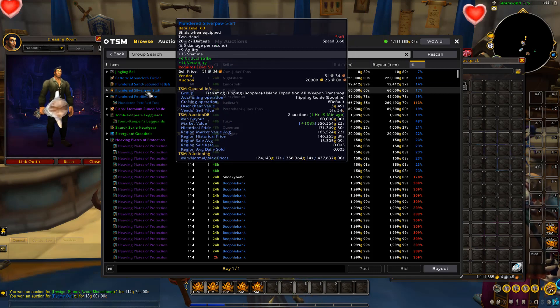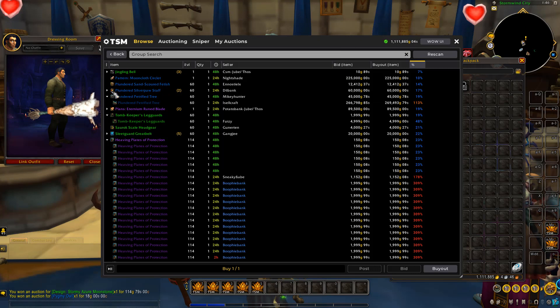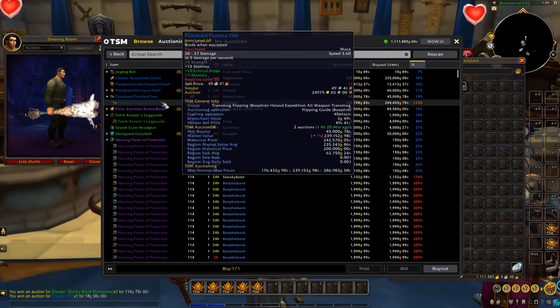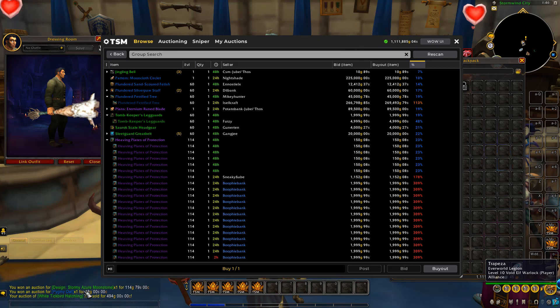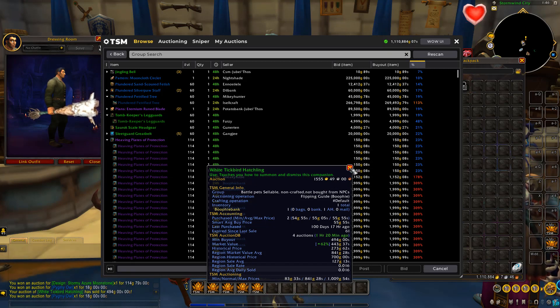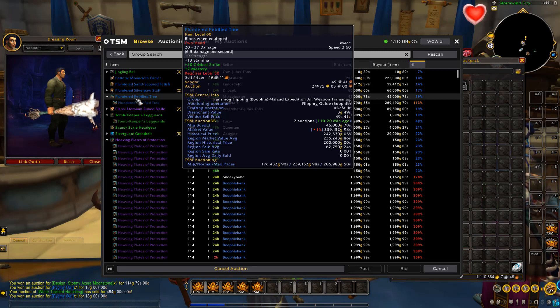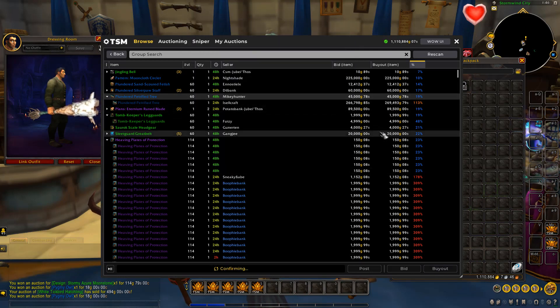Moving on — this transport piece has one listed for 45K, and the next one is listed for 269K. The market value is 239K, region prices are above 200K, and the region sale average is 62K — all higher than 45K. The sell rate is kind of low but I'm happy to invest 45K for the chance of getting back 369K. While reviewing items, we noticed a quick sale come in — we paid 55 gold for an item and just resold it for 494 gold. Back to the Island Expedition mace at 45K — we're going to buy that up.